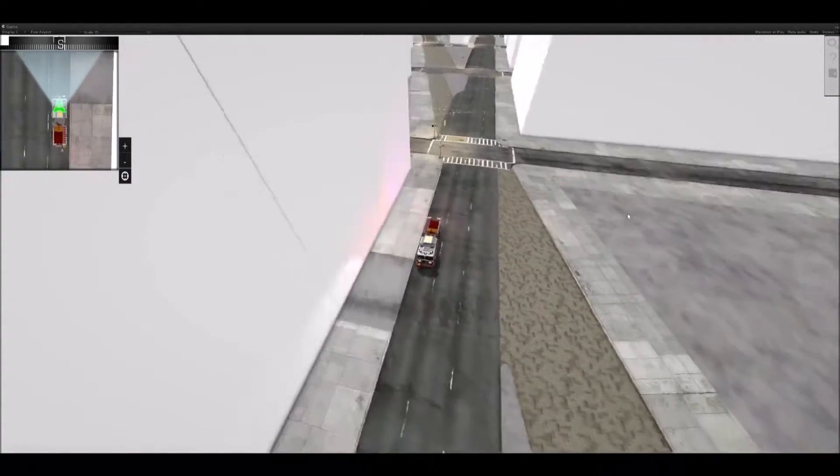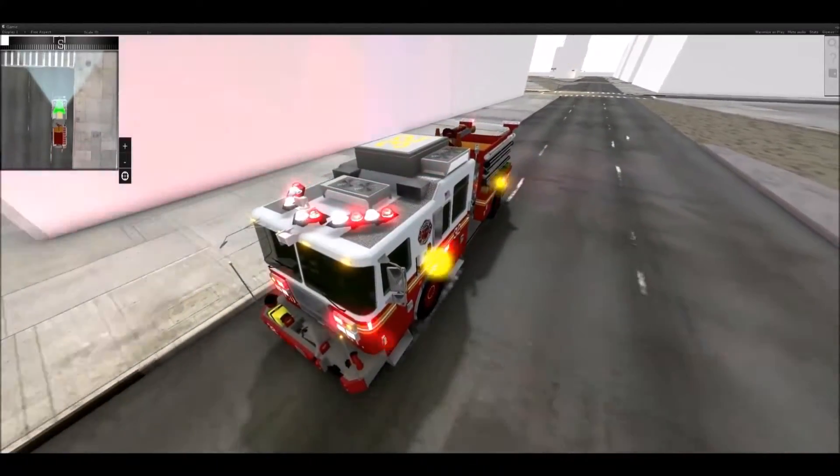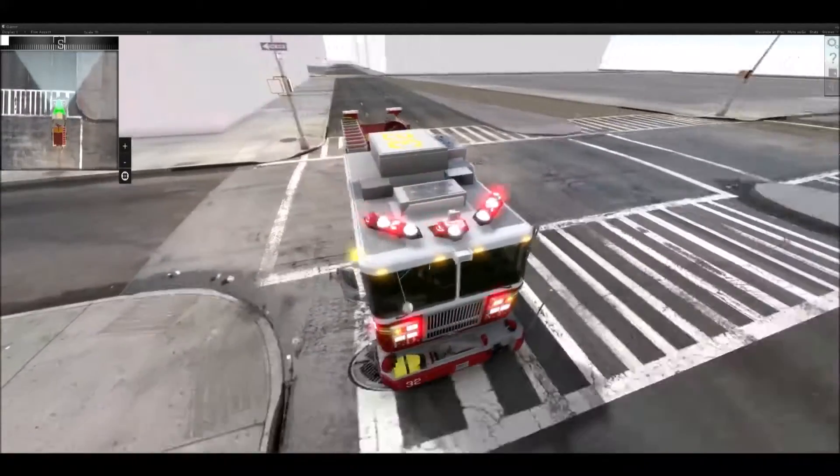Small stuff like this cloth makes a big deal for immersion. That cloth moves and is affected by the environment around it. Other than that, there are some sirens and stuff like that as well.